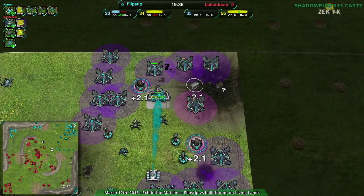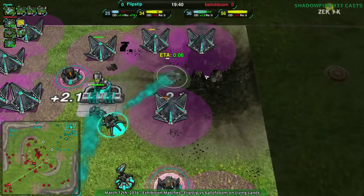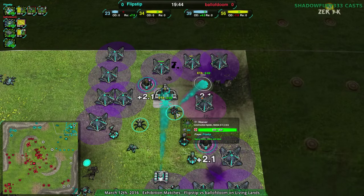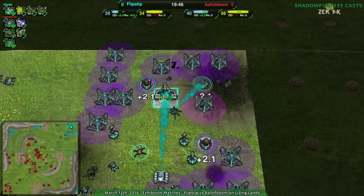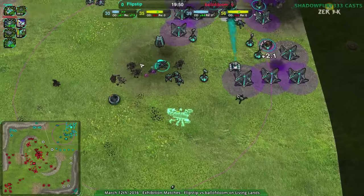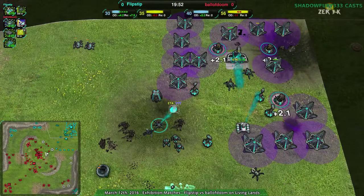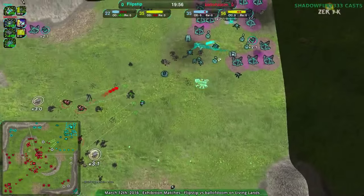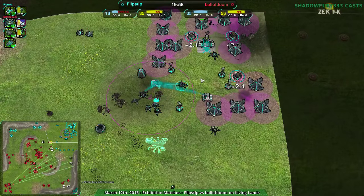Flipstep had placed that fusion plant in a pretty safe position — really they only lost a lotus, overall didn't lose anything significant. The fusion was a loss, but flipstep has enough energy to use the reclaim, they're good, they're still pretty solid. Ball of doom however just has all the territory.